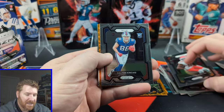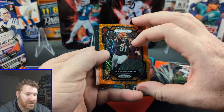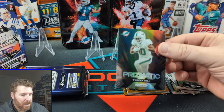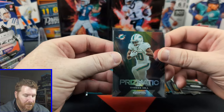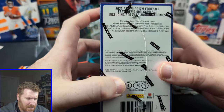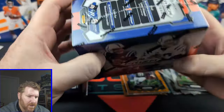Marquise Valdez-Scantling. Little Dalton Kincaid. Here's our Orange Laser — Trey Hendrickson. And Tyreek Hill, Prismatic. Pretty dope. Sick-looking card. Prismatic — just an insert, I believe. Who knows?